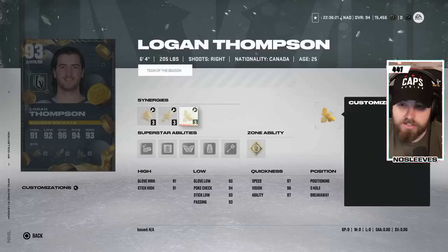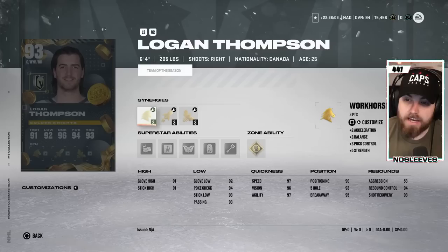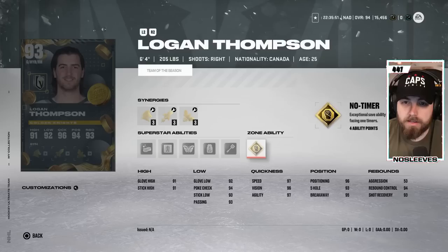Next we've got the 93 Logan Thompson, 6'4", 205, with 3 great synergy slots. The plus 3 to each synergy is phenomenal — a huge boost because you already have over halfway to each synergy you want, and especially if it's 3 skating synergies, that makes it really easy. Most of the Master Set players didn't receive Fly the Zone, Workhorse, or Spark — it was usually one of the smaller ones like Distributor or Buzzing — so this is going to be helpful.